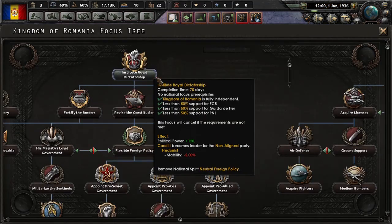We have King Carol II as our leader — he's a hedonist, so minus 5 stability. Of course I want to jump to partial mobilization. Let's go for the support weapons number one.